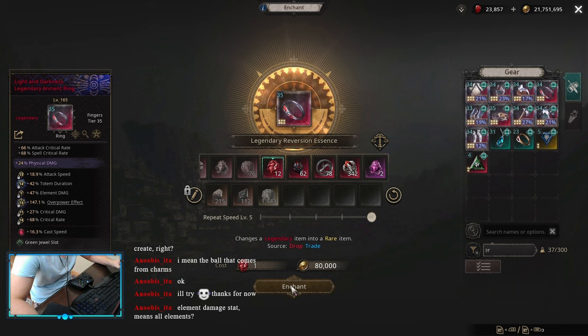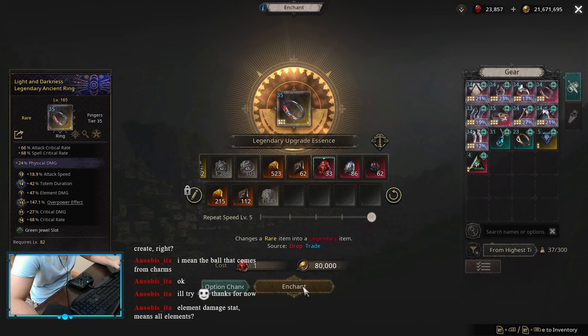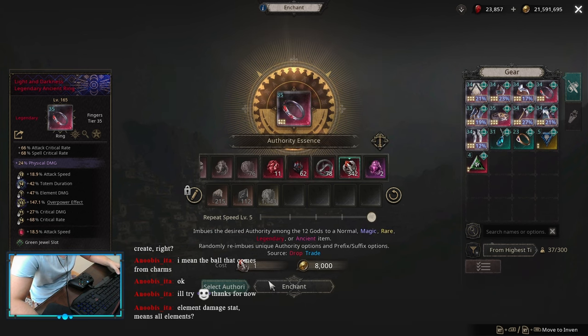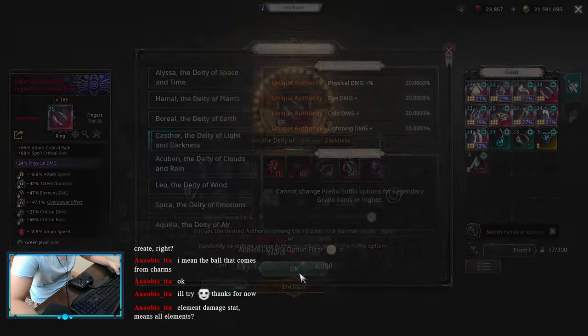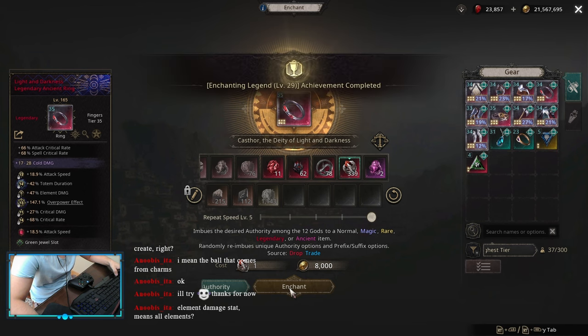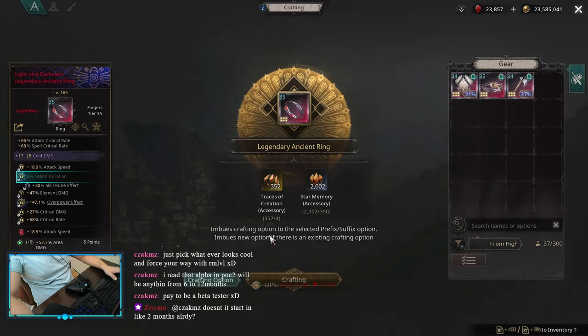So I went for the reversion, and on the second one I got attack speed. Attack speed means a lot to me because I was still running some attack speed zodiacs. With this craft, I basically can remove my attack speed zodiacs and just pick up more damage amplification. Even if it doesn't look good on the first sight, it's actually really decent. I went for cold damage flat on my implicit authority, and then Skill Rune Effect craft from the Totem Duration.